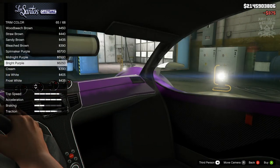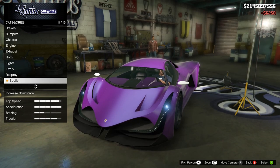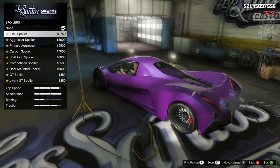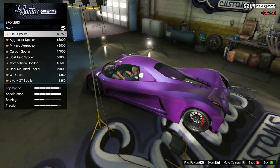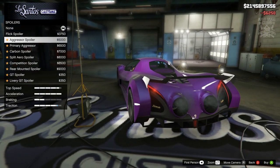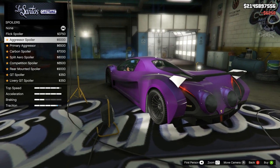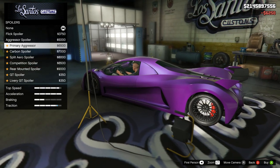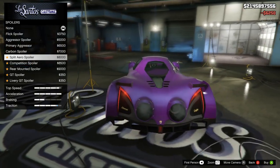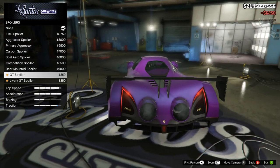Next is the trim color which is the interior color — going bright purple for the interior, hell yeah. We do get an option for a spoiler which I wasn't really expecting. They're just going to be little spoilers — how pathetic. But you do get a traction upgrade with it, which is obviously good if you're going to be using this vehicle for races. If you're just going to be using it around the streets of LS, not really much point buying it because it's going to ruin the look.